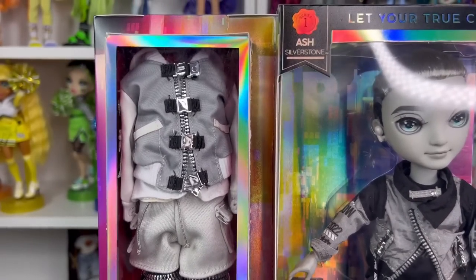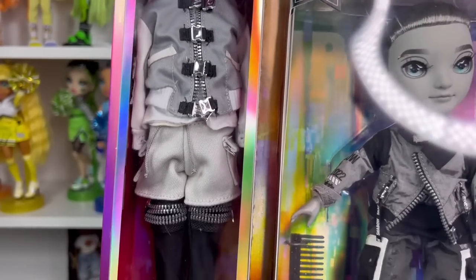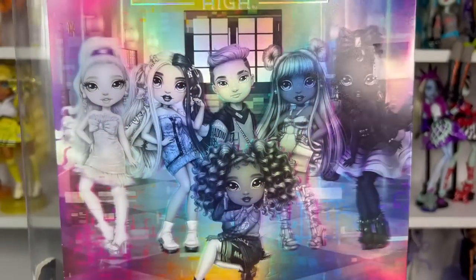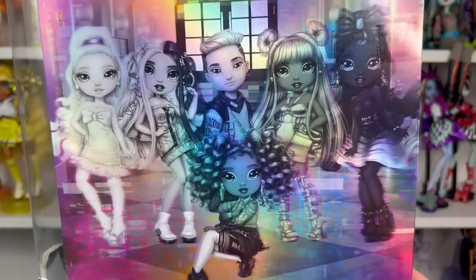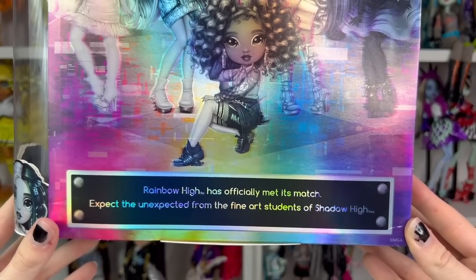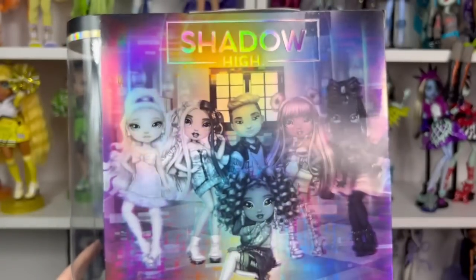There's a Shadow High playlist as well. On this side you can see his really cool second outfit — it's very different and I honestly love it, I can't wait to open it. On the back of the box it says 'Shadow High' and shows all six characters in the hallways of Shadow High. On the bottom it says 'Rainbow High has officially met its match — expect the unexpected from the fine art student of Shadow High.' The school in the background kind of looks like Rainbow High, but we're not gonna say that.